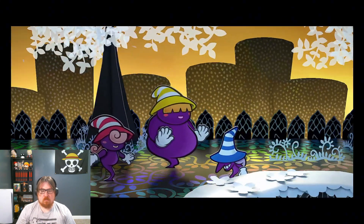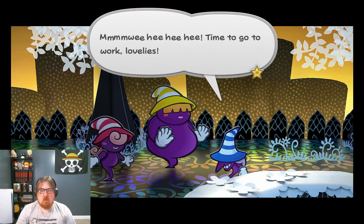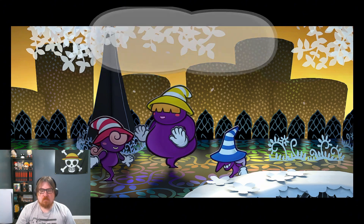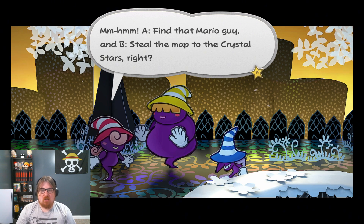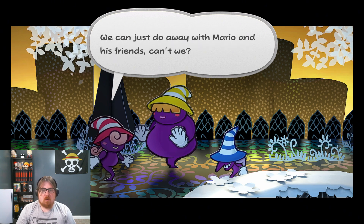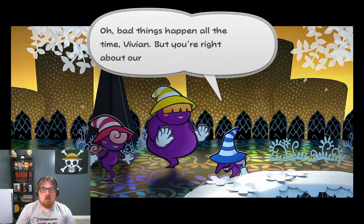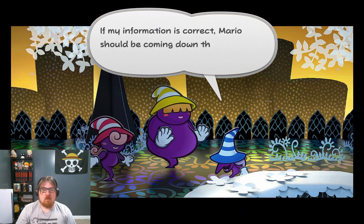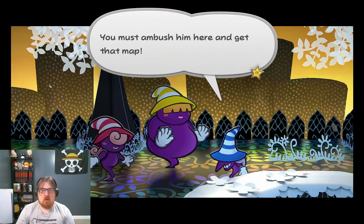I can't hit them like I could in the Petal Meadows. Oh, it's the witches! Time to go to work, lovelies! Vivian, you understand what we've got to do? A — find that Mario guy. And B — steal the map to the Crystal Stars, right? We can just do away with Mario and his friends, can't we? Bad things happen all the time, Vivian — but you're right about our goals! If my information is correct, Mario should be coming down this road quite soon. Let's ambush him here and get that map.